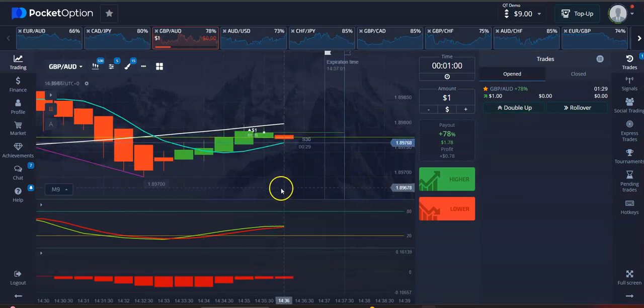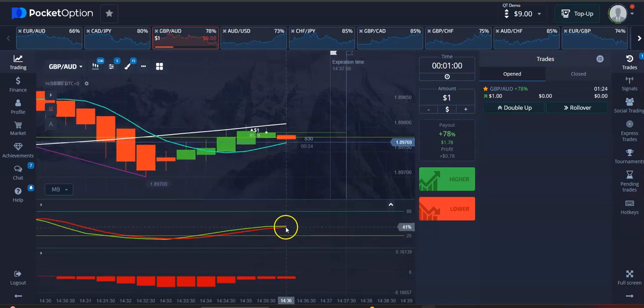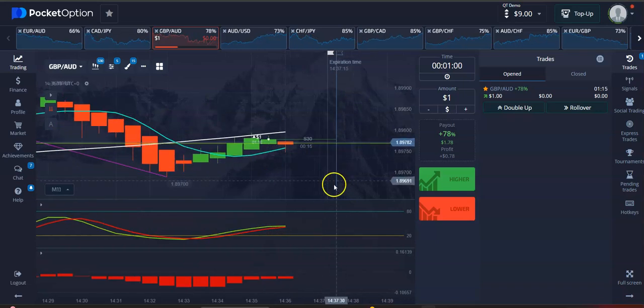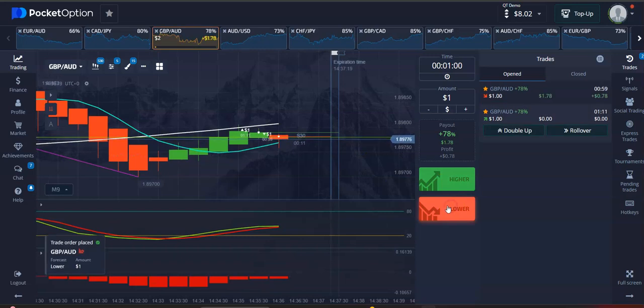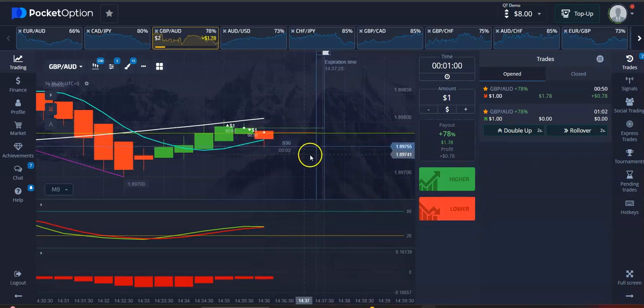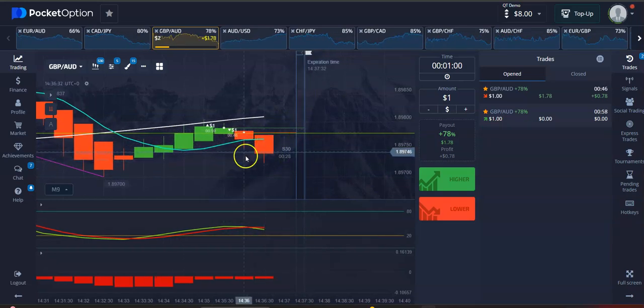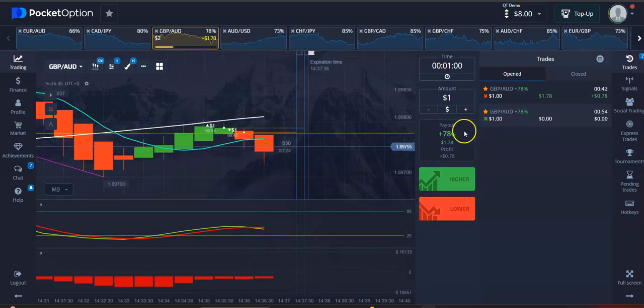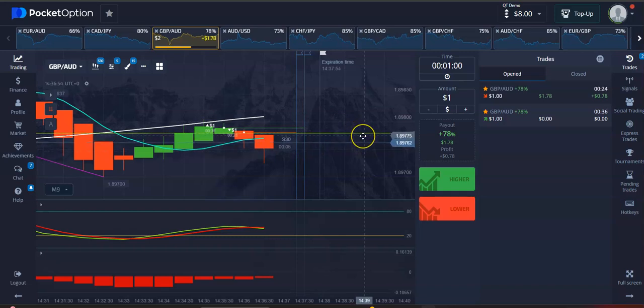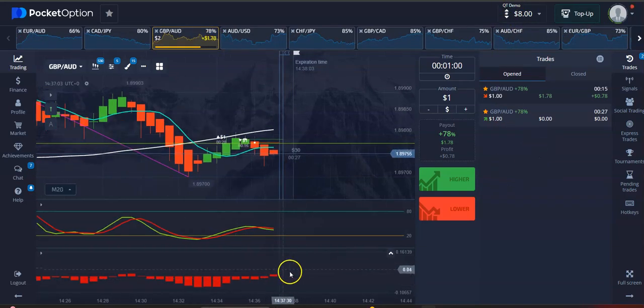We're not winning this one and we have a red candle here with a crossover on the stochastic, so potentially this will no longer be a continuation to the upside because the volume is still negative. Let me place a trade over here — so we got two trades going on. The first one we are going to lose because the price seems like it's going to go down. The second one potentially we are going to win, even though the volume is getting weak. If we win that one we're going to make 178, so we'll be down a few cents.